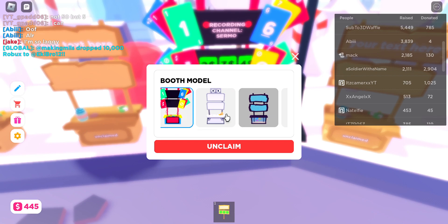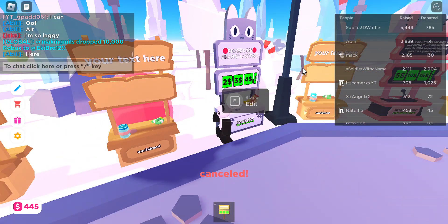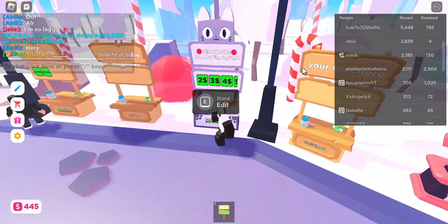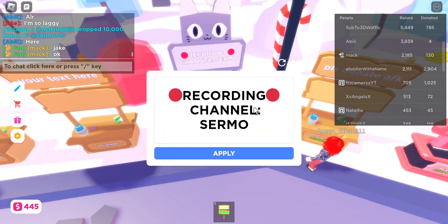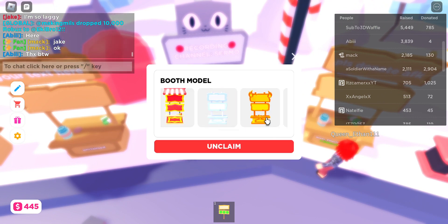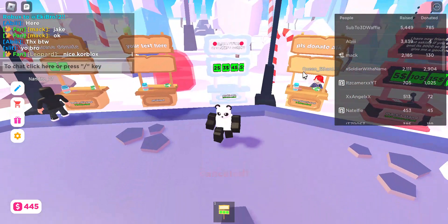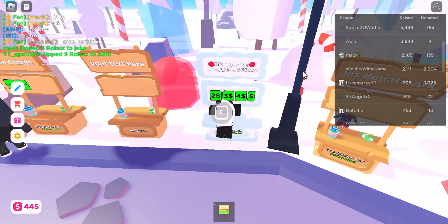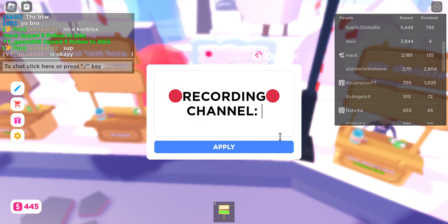You can also get a stand for free - if you join a game of Pet Simulator, you'll get a cool cat stand. The next tip is to have outstanding text on your stand.